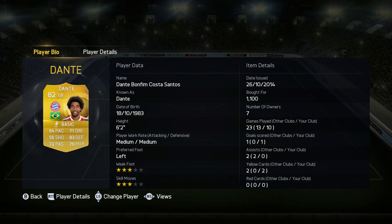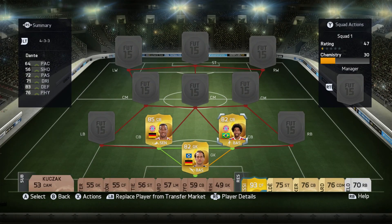We've got Dante on the right-hand side of him, and he's got 64 pace, which is a bit of a downgrade from last year. But he's still quite good — he's quite strong, wins quite a lot in the end, and he's good from corners.